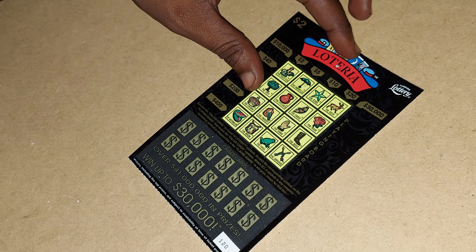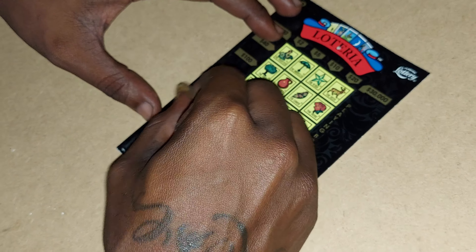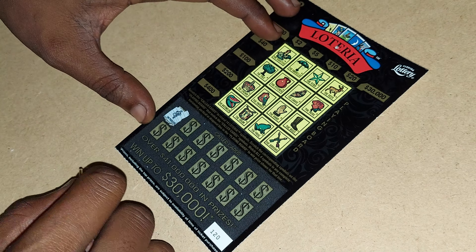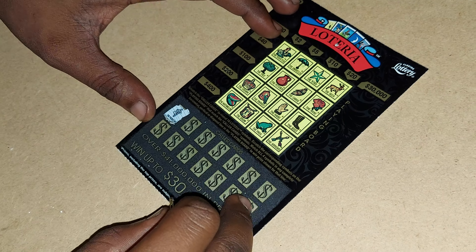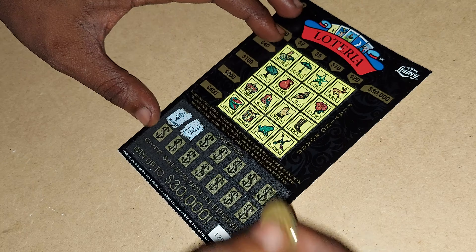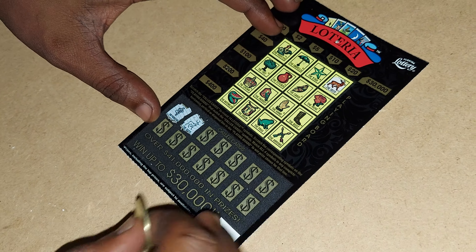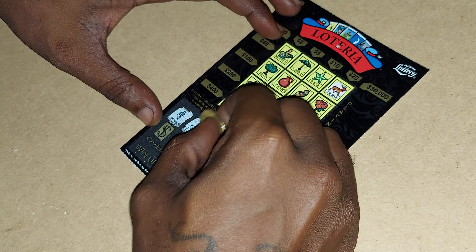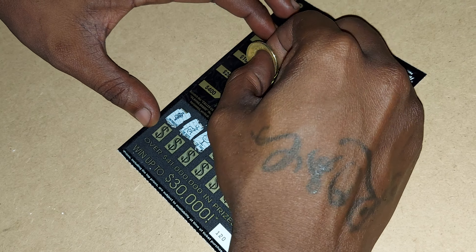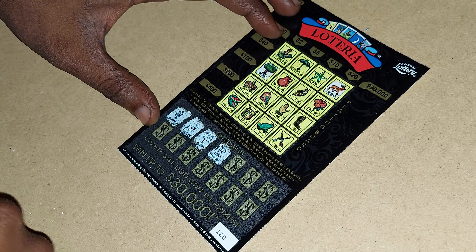Alright, let's try the two dollar Loteria — let me zoom out a little bit, let's see if we can win something on this. I usually play the red one, but I was like, you know what, let me try the black one and see if I can win something on that. Alright, we got the musician — no musician. Alright, we got the deer, and this is ticket 120. We got the tree.